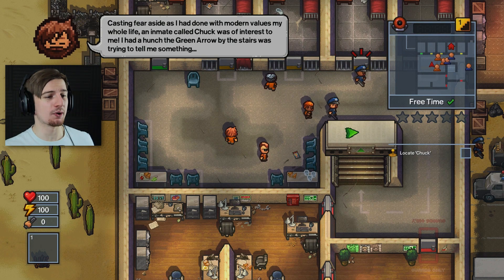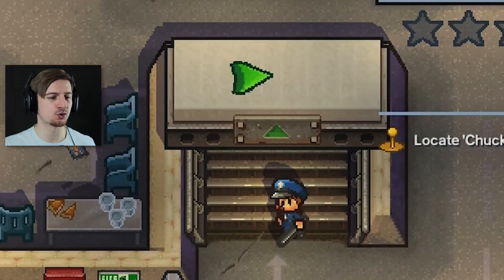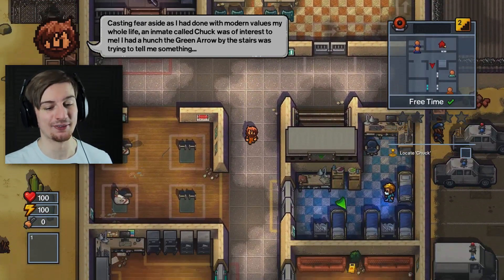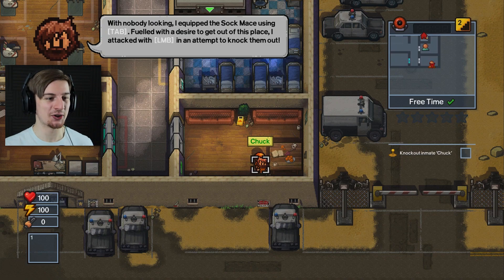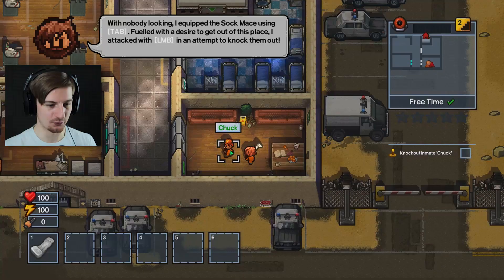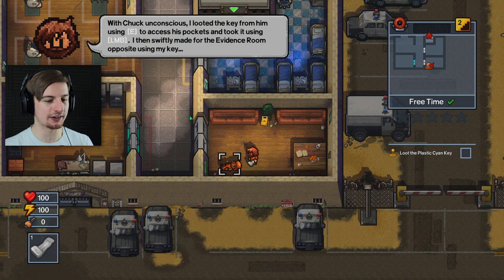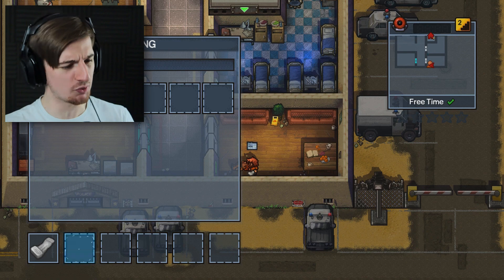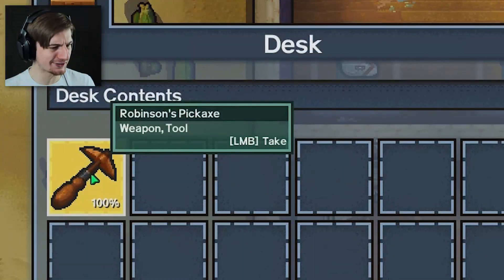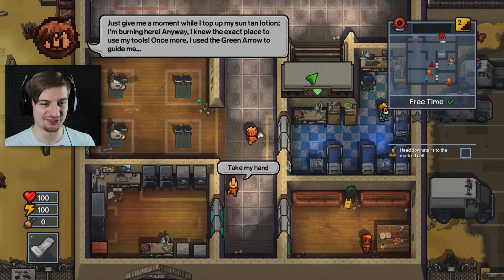Bob and Chuck! An inmate called Chuck was of interest to me - I had a hunch the green arrow by the stairs was trying to tell me something. So let's head on over here and up we go. With nobody looking, I equipped the sock mace using tab and attacked with the left mouse button in an attempt to knock him out. Take that, Chuck! With Chuck unconscious, I looted the key from him using E to access his pockets. There's a pickaxe in the desk - we're going to take that.